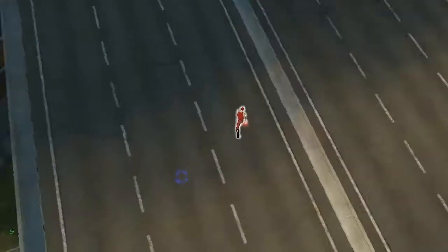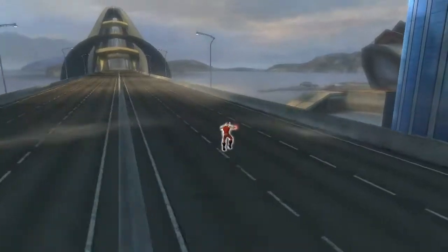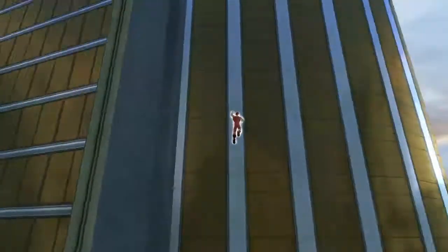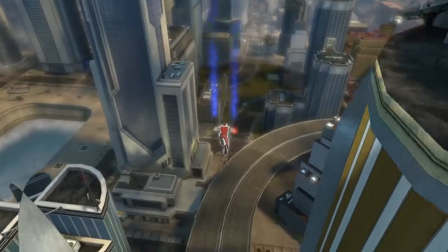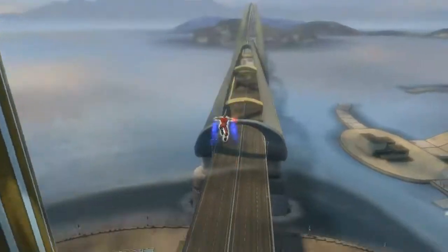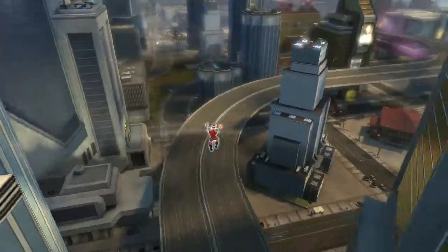If you run there are small puffs of blue smoke as footmarks. If you jump, with acrobatics when you're about to grapple there's a little ring effect around you. If I grapple it looks like this - the grapple actually changes color to blue, which is sick. It's like a blue smoky grapple.